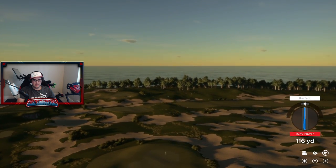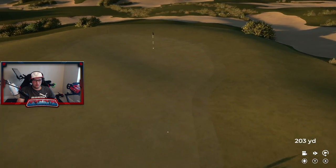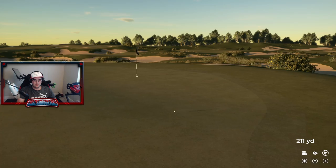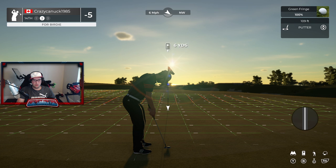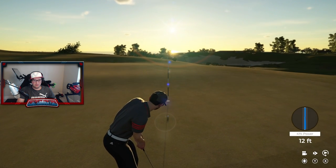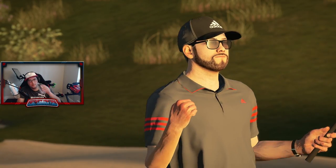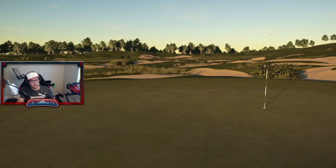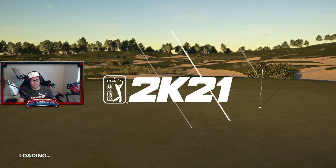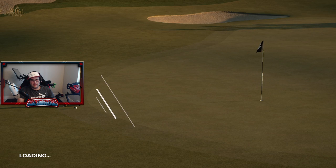I do like the downslope green — kind of land it short, let it roll on. I like that little slope for this pin. Again, just a very relatively flat, lifeless green there. That's a pretty easy birdie putt. Oh, we're going to get a highlight because we putted from the fringe — love it.